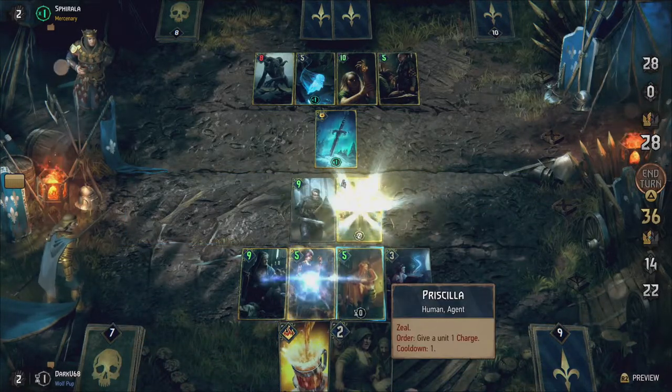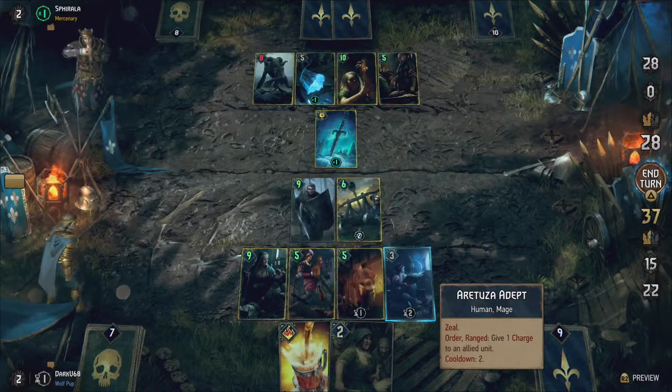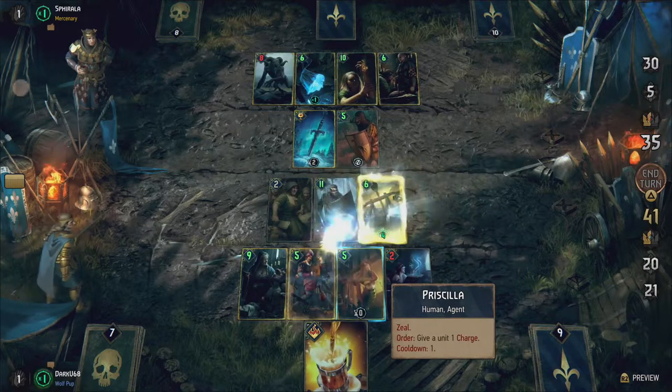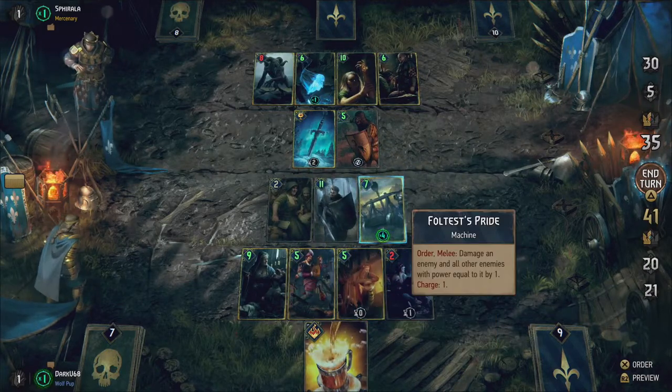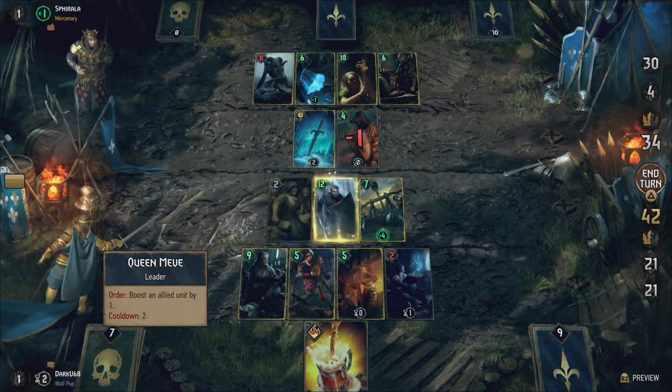Another great engine of war is Foltest's Pride. This catapult damages an enemy and all enemies with the same power by one. If you boost its number of charges by using Priscilla, the Arbituza Adapt, or the Siege Support — which adds 2 charges to a machine immediately — you can stack this and possibly demolish your opponent's board completely.